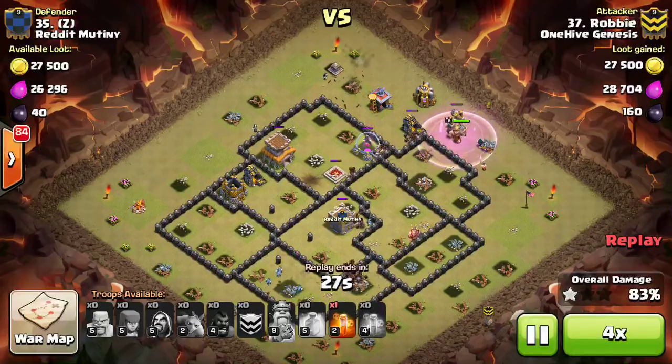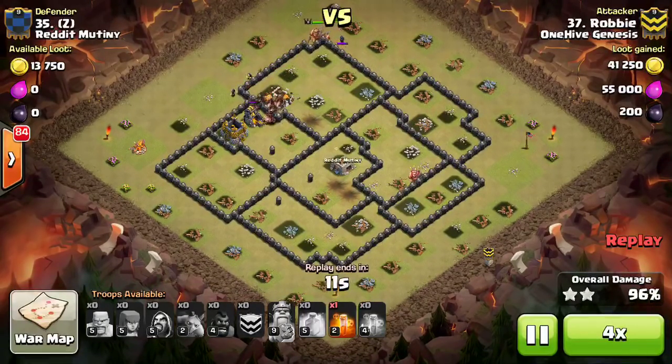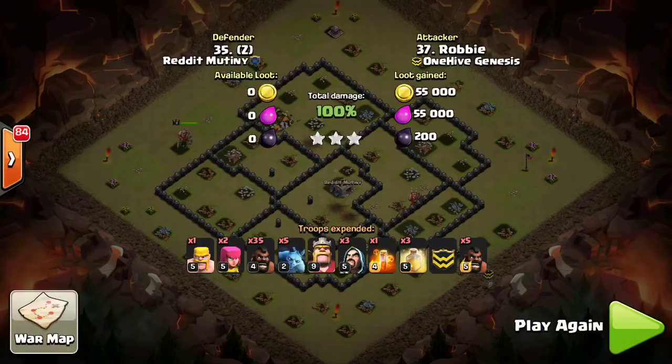I'll fast forward as these last few Wizards and Hogs and stuff take it out. There goes the double set, but by this time it's too late. Nice attack. And don't leave the holes in your base — that helps out the attacker a little bit too much. But still a good attack either way.